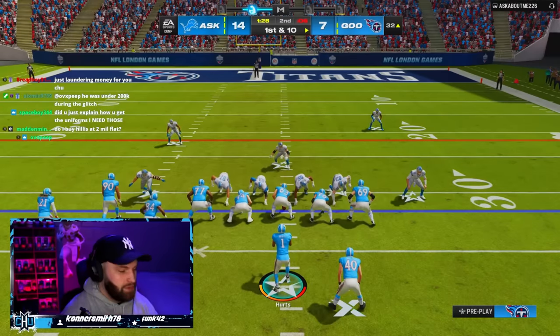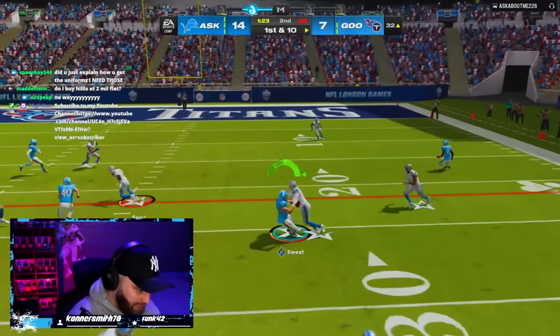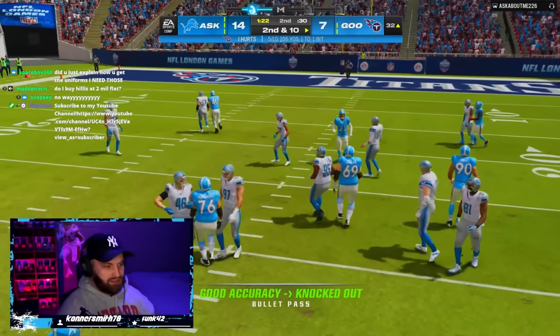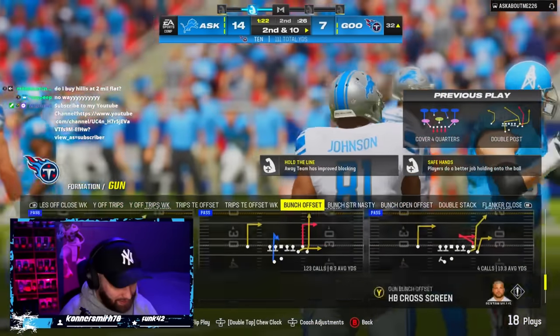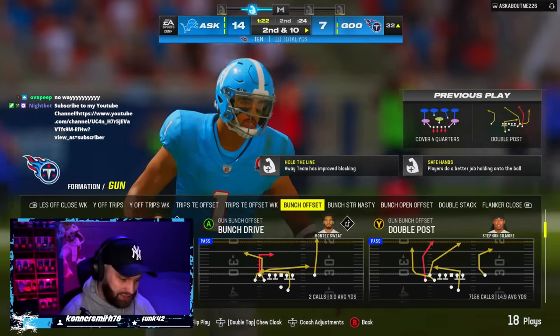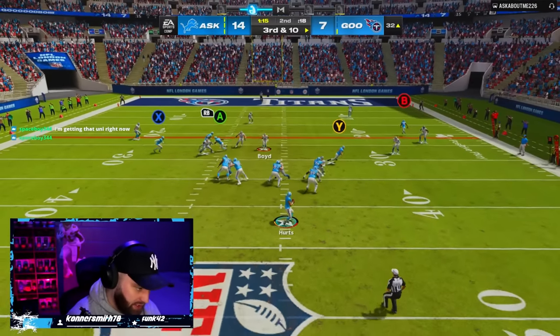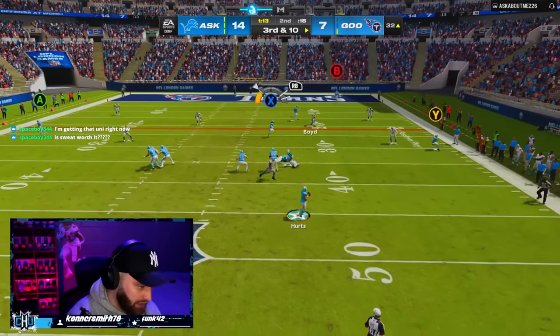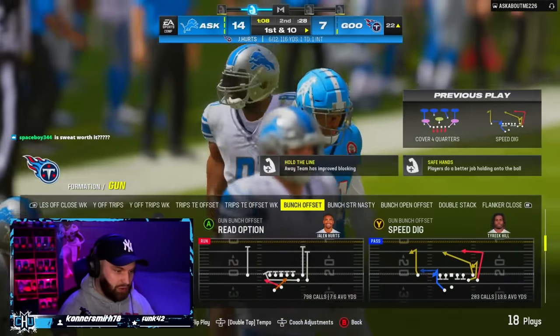In the chat — everybody always asks me — these are in the challenges. Team of the week; you can get these for free. Montez — I know that was kind of a hospital throw, but come on, you're Montez Sweat baby, I need you there. I think Payton Hillis is the best running back in the game, I really do. Why am I only lagging on that play? It's literally the only play I'm lagging on when I run that.